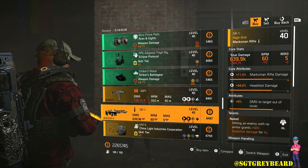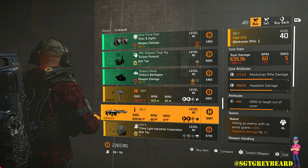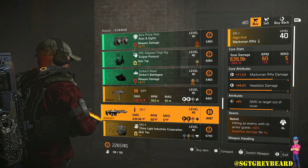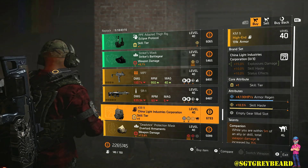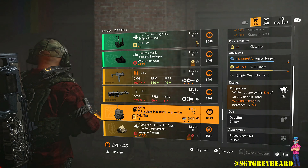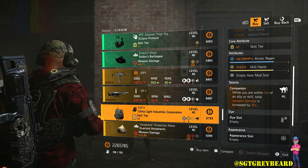Moving on, we have a marksman rifle — a really good roll here. Things seem to be on an average pretty decent this week. Below that we have a China Light backpack — not that great a roll, I'd pass on this one unless you already need it in your recalibration library. Make sure you have that talent as well.